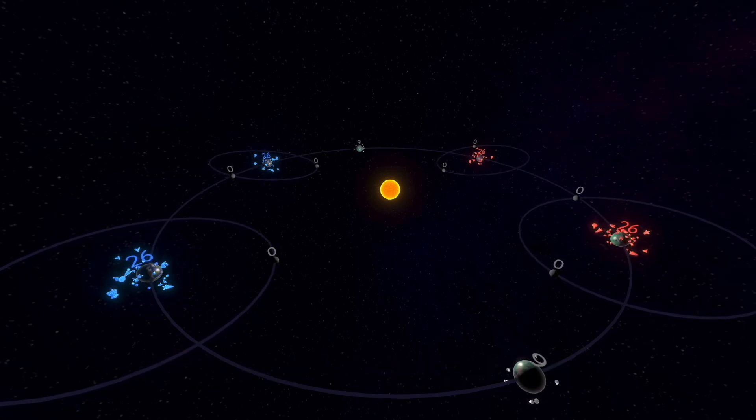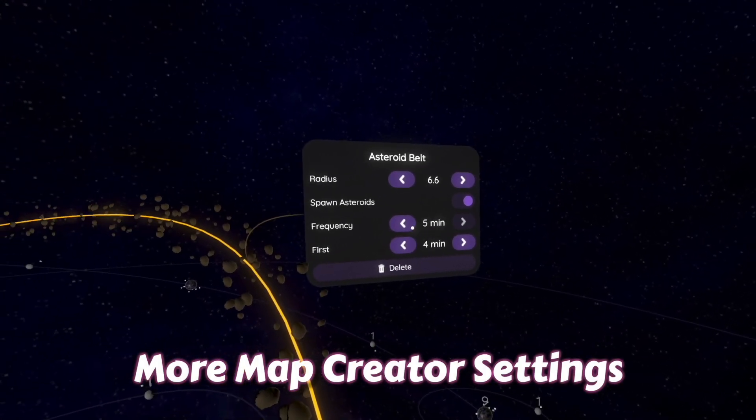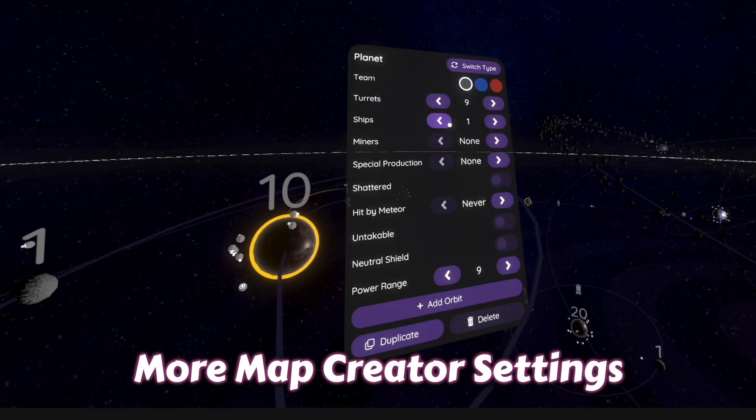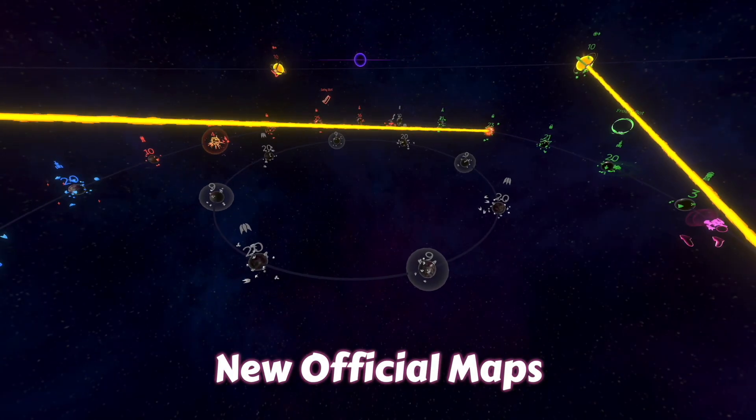When a team has no home bases, you need to destroy all of their planets to defeat them. There are a few other minor settings available too — you can now customize when asteroids appear, how frequently, or just turn them off entirely, and you can change how many ships a planet starts with as well. Some of these changes have been put into our new official maps.